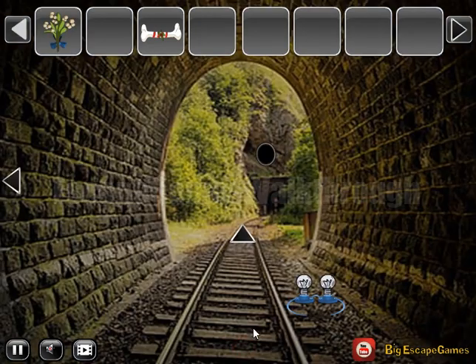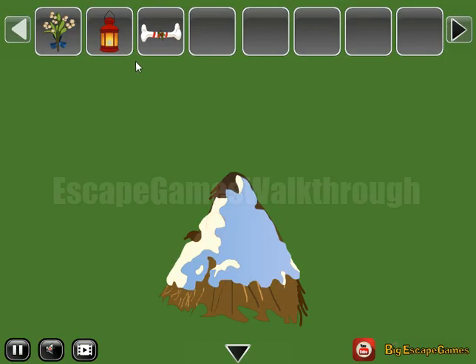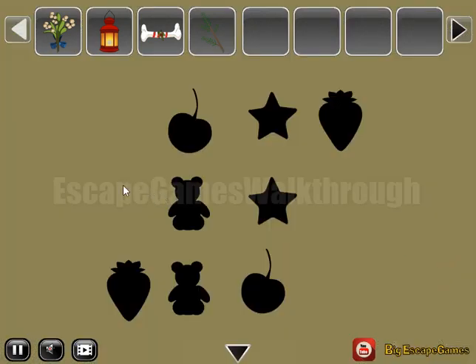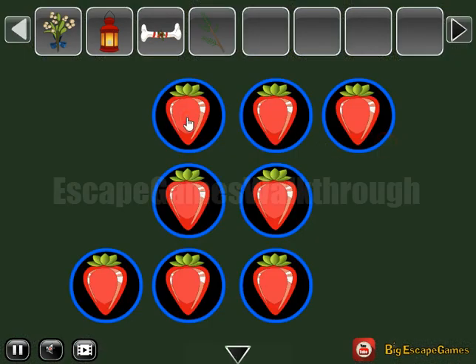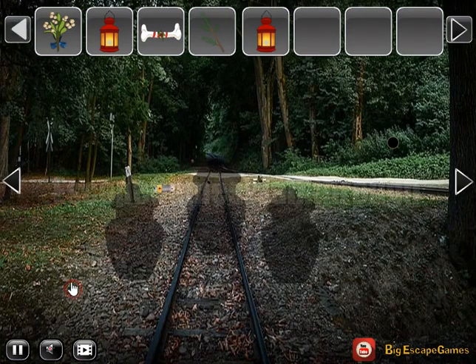Now we have a second flower. Let's go here again, to the left this time. Take the lantern. A bone is not for this place, nothing else we can see here. Then there's a tree, let's look at this hint — these different items we need to use here. Here's cherry, stars, and bear.